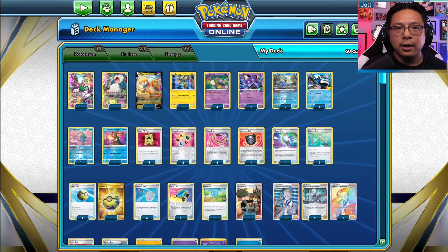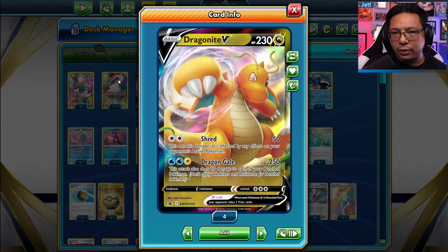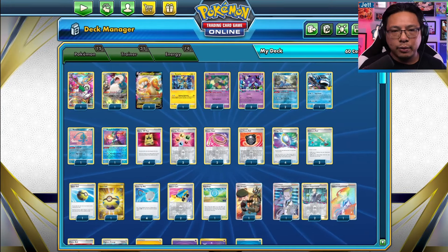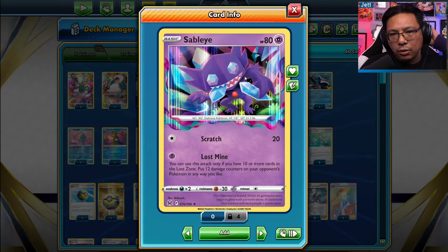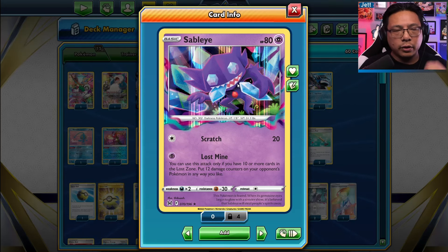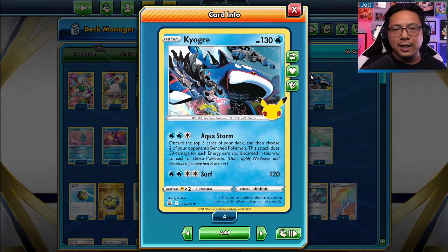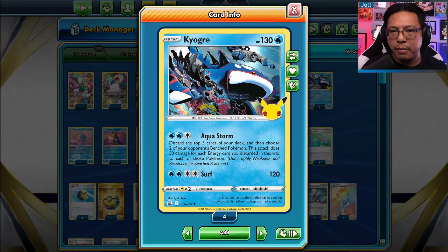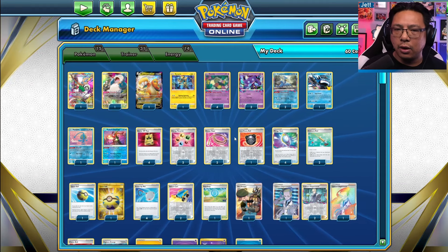It's a toolbox-style deck. You're generally starting with Cramorant in the early game. You're going to use Dragonite or Snorlax in the mid-game to land those big attacks on high-priced Pokemon. You're going to use Sableye towards the end of the game to clean up any sort of mess from Cramorant, Snorlax, and Dragonite. And then last but not least, finish the game off with Kyogre, assuming your opponent doesn't have Manaphy on the bench.